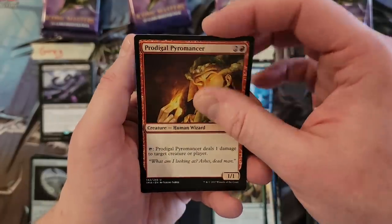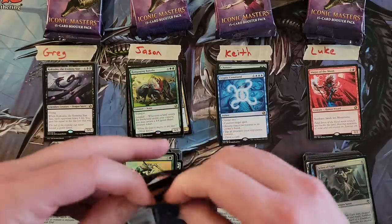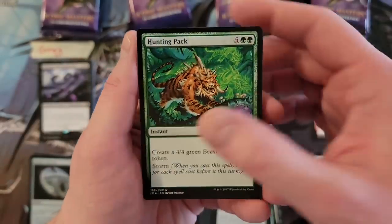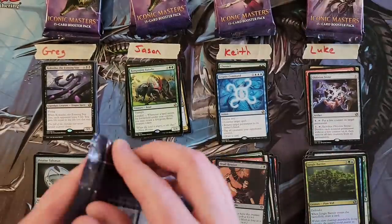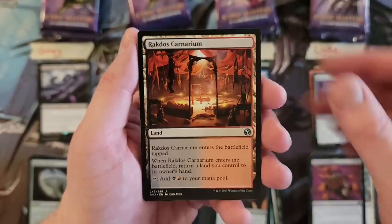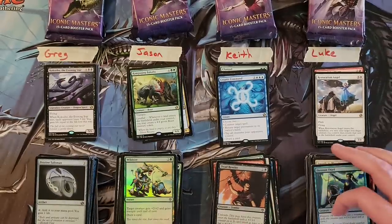Cephalid. Inspiring Call. Prodigal Pyromancer. And Runescarred Demon — solid pull, not a home run but solid. Luke, your next two packs. The bobble shows up — we got ourselves Meekstone's bobble. No matter how many times they've printed it, it just keeps rebounding in price. Hunting Pack. Restoration Angel and Oblivion Stone. And a Jungle Barrier foil. Haunting Nym. Carnarium. Swords! Sweet. And Restoration Angel — that's actually not too shabby. The Uncommon Spot keeps doing work.